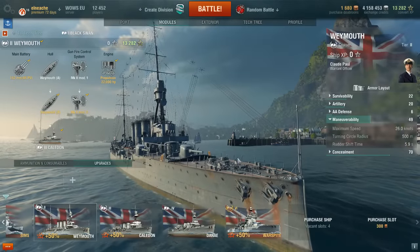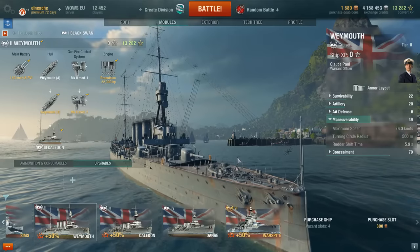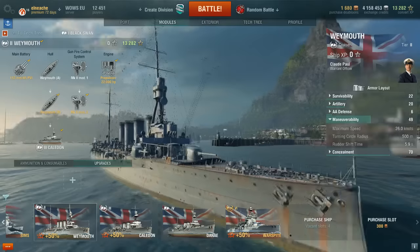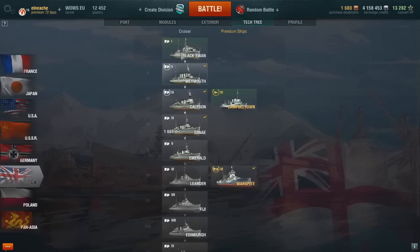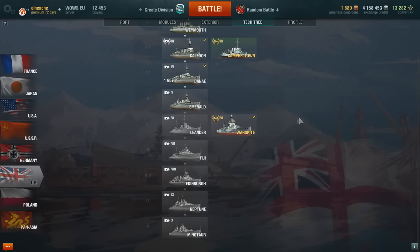Hi guys and welcome back to World of Warships with Ongachi. Today they've done it — it's here. We are looking at the British light cruisers. World of Warships have released a new patch and they have added the entire light cruiser line, starting off with the Black Swan and working all the way up to the Minotaur.